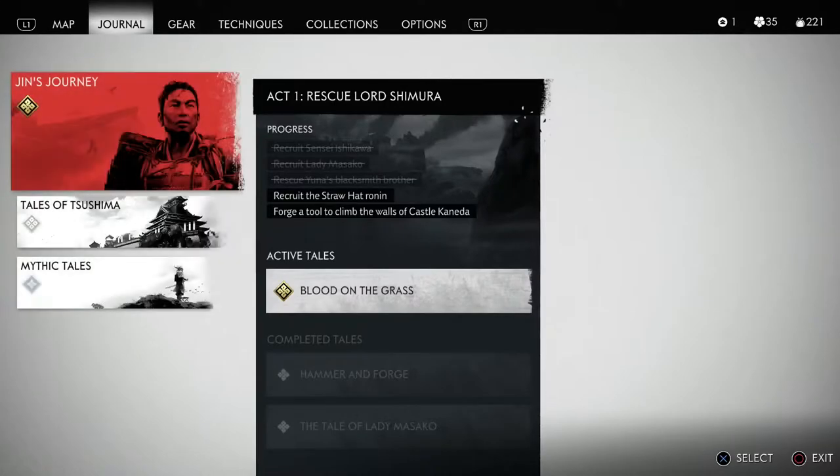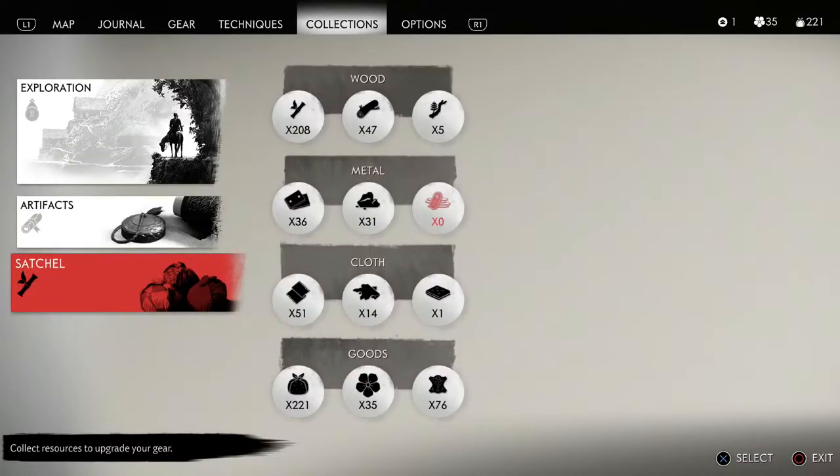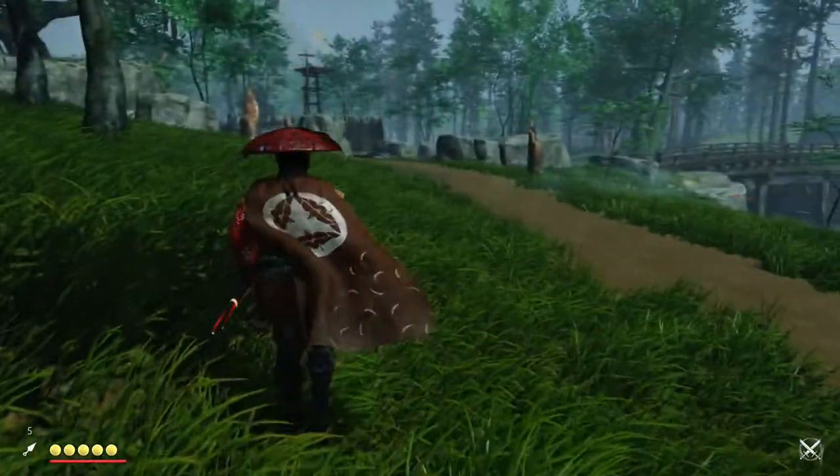We'll check the inventory again — go down to collections, go to satchel. Now we have 76 hides. You can see in one trip, using those farming spots I showed you in the farming guide, you're going to be able to gain a lot of material very quickly when it comes to wood and hides.